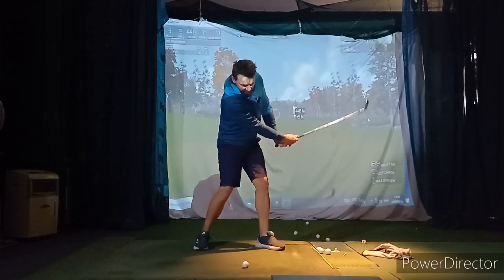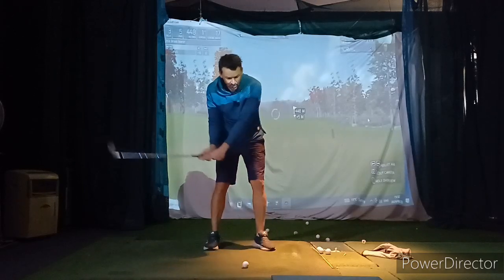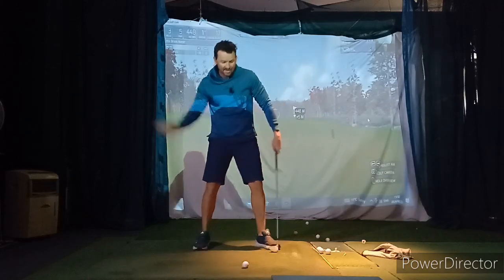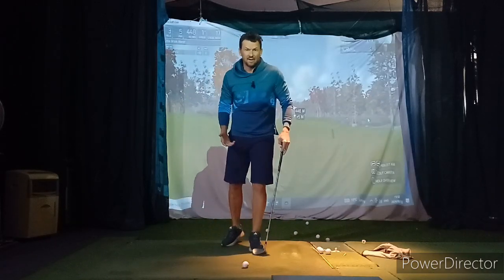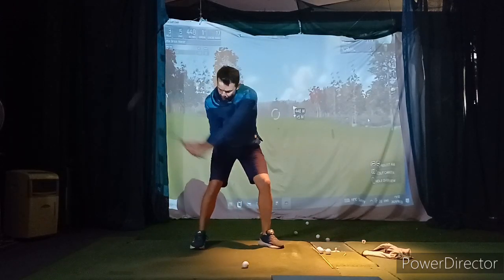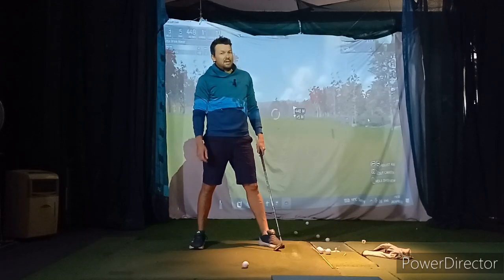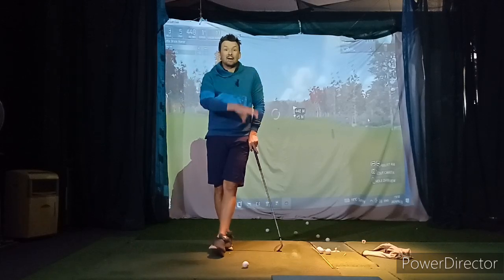From there, what we're trying to do is hold some lag and then release very aggressively through the sand. We're not trying to hit down into the sand, we're not trying to lift the golf ball up — we're trying to set up a release. Lots of lag, open face, low knees, and then we're trying to release the club through the sand. We're trying to slap the sand — that's the idea. The more speed we can create, the better. Open face, wide stance, and then lots of lag coming in, then slap the sand. Don't dig, don't lift.